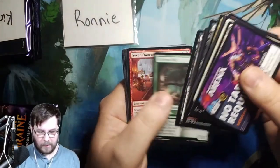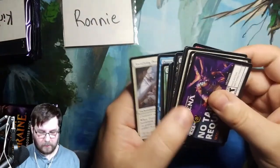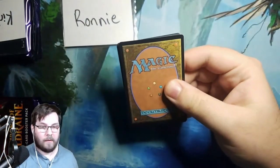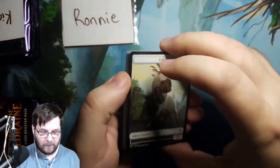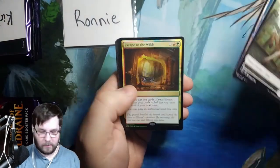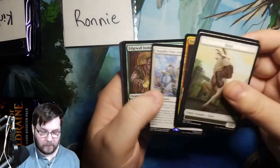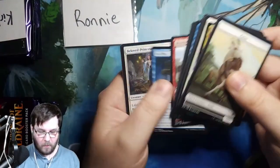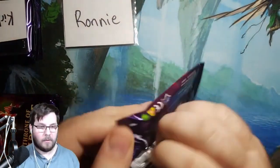Be cool to see a foil mythic here, but running out of packs. I think Ronnie's got about four or five left, then Kirknaw has a handful, and then this box is done. So we still need to find a Great Henge, guys. Island. Foil Rare Escape to the Wilds for Ronnie. Happily Ever After. Edgewall Innkeeper — it's a good uncommon. Inquisitive Puppet. Let's see what else we can find — so tiny.